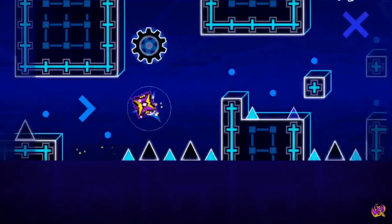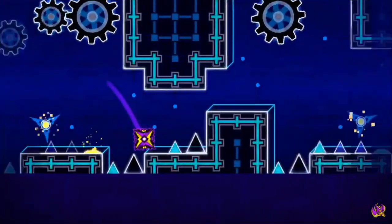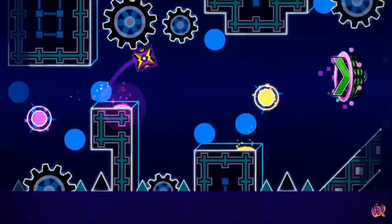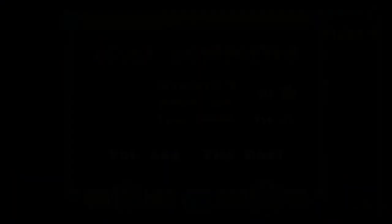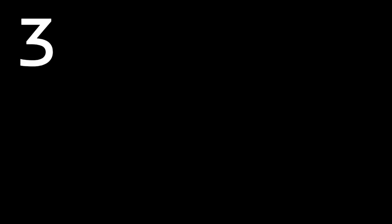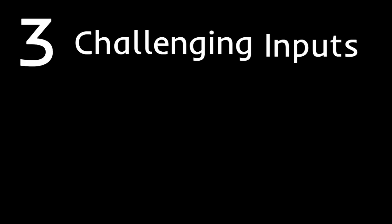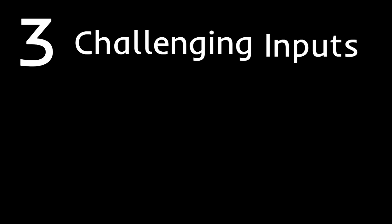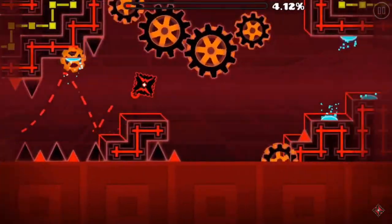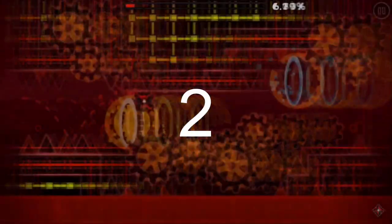To start off, the first cube in Jawbreaker is extremely easy and receives a score of 1. There are no specific timings that are necessary — just click where you are supposed to and it will all be alright. The first cube in Nine Circles, however, is a little bit more difficult, requiring three challenging inputs: the first is over this gear, the second is jumping onto this blue pad, and the last difficult input is a triple spike. The first cube in Nine Circles is easily harder, so it receives a score of 2.